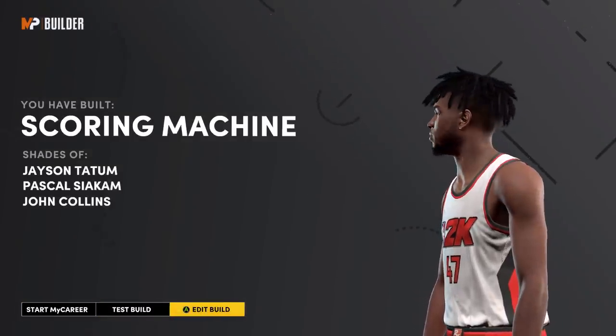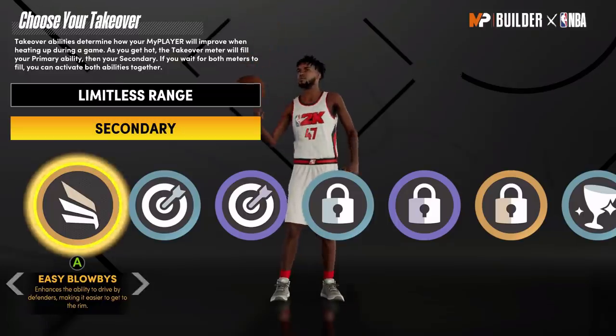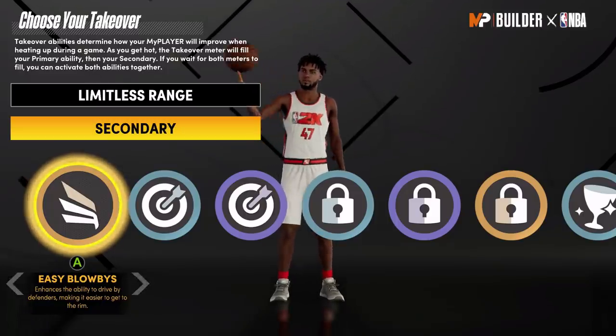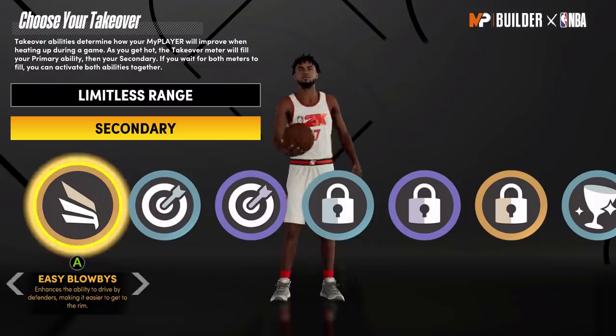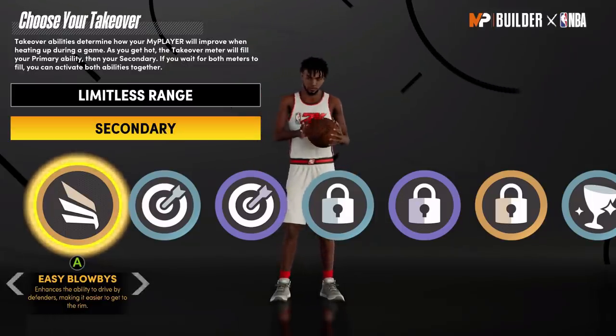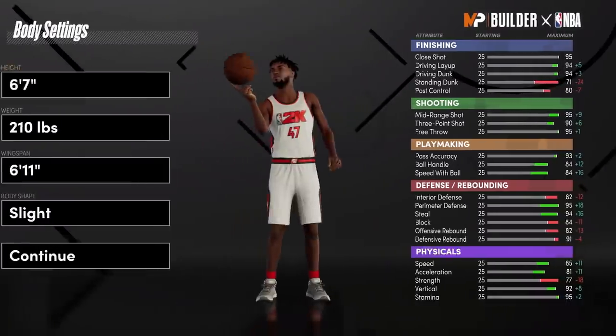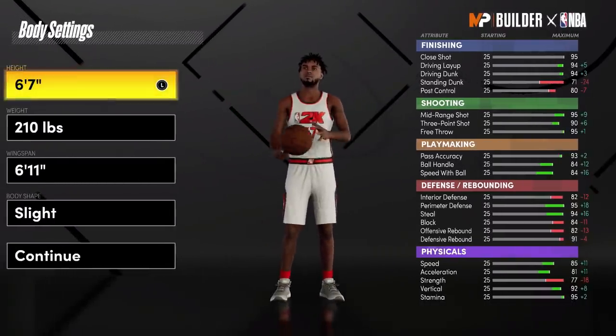Now I'm going to tell y'all how to get the other build. Why is this like this? I think this is broken, 2K — why do power forwards get all these extra badges and everything? It doesn't make a lot of sense. But yeah, we're going to do the 8, 24, 18, and 18.